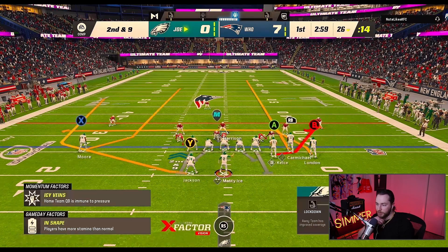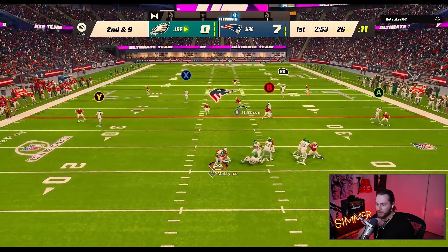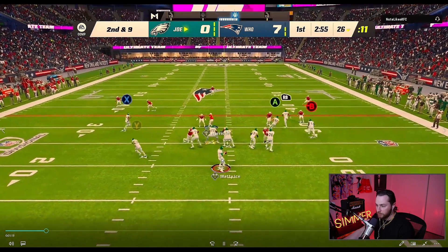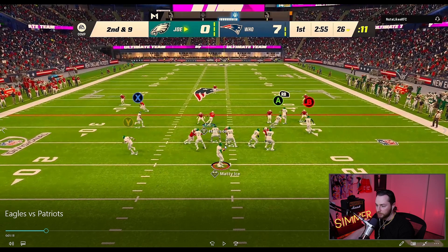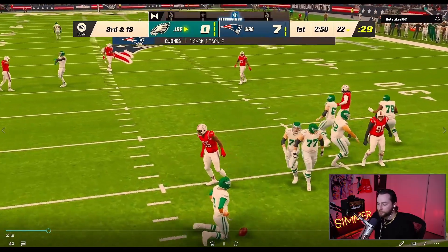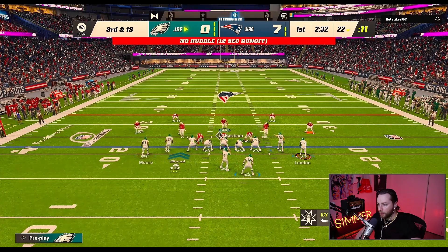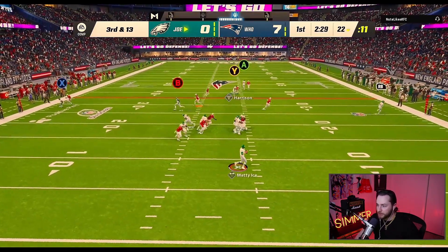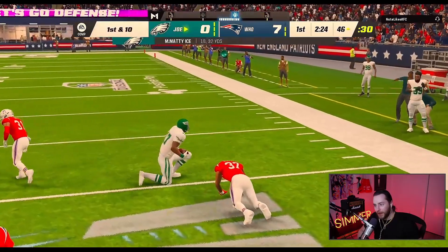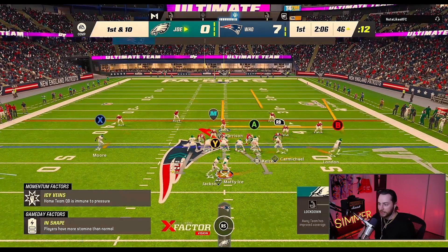We start on offense. This was before I had some of the good cards — I was still rocking Matty Ice at the time. Let's break this pocket down — this is a horrible pocket. As soon as I snap the ball I could just stay right here, but I got sucked into this guy moving to the left. That's one of my favorite plays to run, and Carmichael is able to beat him. I free-formed that to the right, so if I didn't free-form it, it probably wasn't going to be caught.